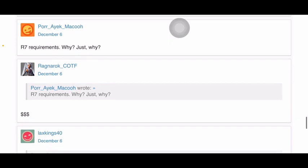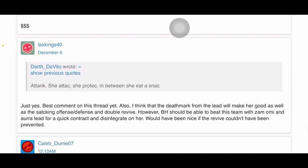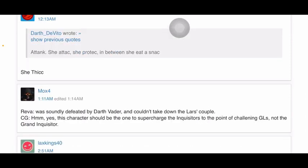The R7 requirements are frustrating. Bounty hunters should be able to beat this team with Zam and Aurra lead for a quick contract, and Disintegrate on her would be important — it would have been nice if the revive couldn't be prevented. A question arises: if she's disintegrated, is the revive gone? Reva was defeated by Darth Vader in lore, so it's notable that CG is positioning her as the one to supercharge inquisitors to the point of challenging GLs rather than Grand Inquisitor.